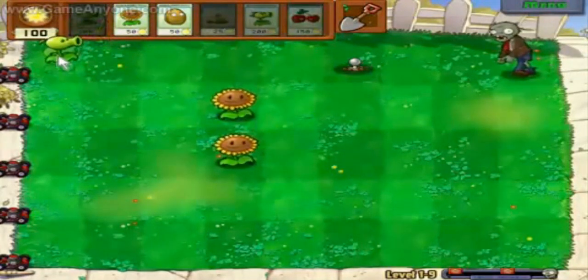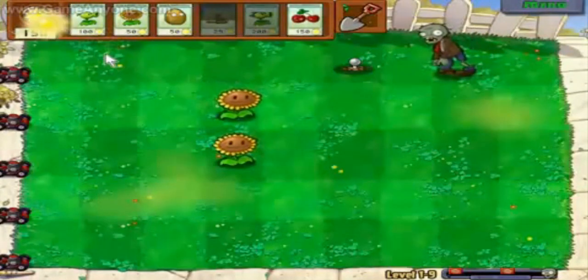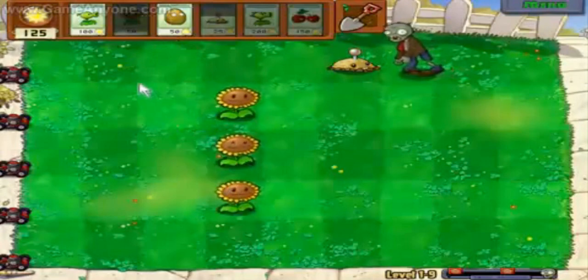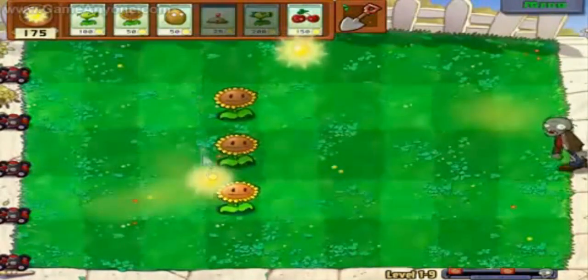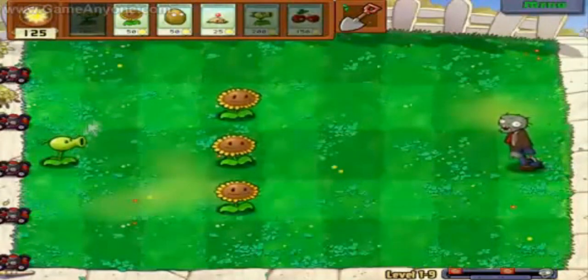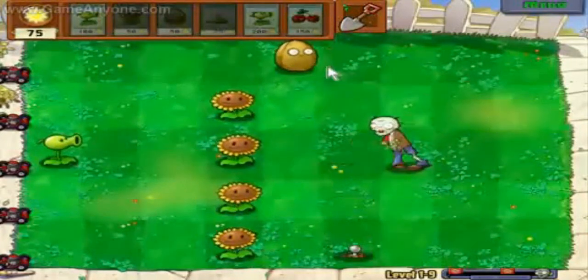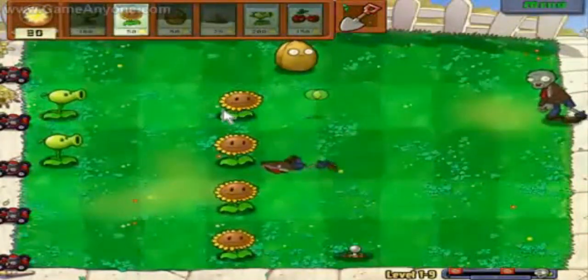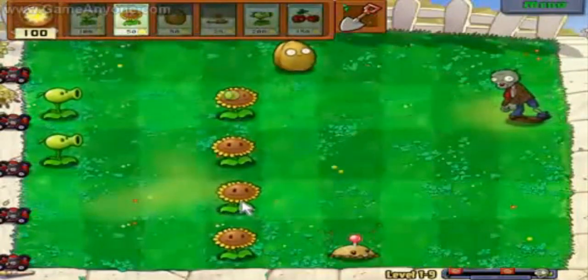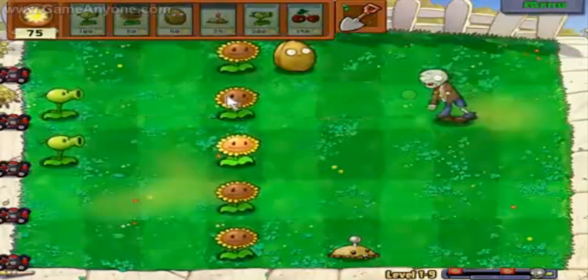A lot of this is responding to what you see coming, but the trick is you can dig up your plants eventually and replace them with other ones — but you really don't want to do that unless you must. There's this cool mechanic where you have to plan out how you're going to build your row so the zombies don't get to your plants and eat them, or you, in the end.